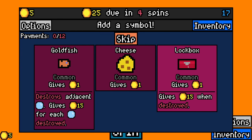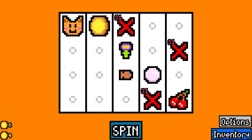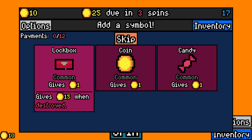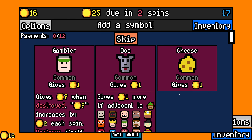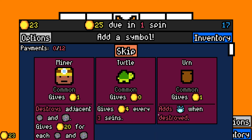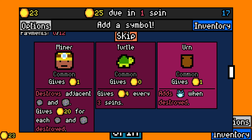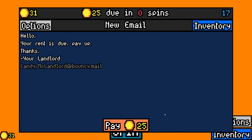Goldfish gives out so much money if we get bubbles, so let's find some bubbles. I'll take a candy, and we can also take toddler. Cheese for a potential mouse, maybe, or a gambler — the earlier you get a gambler the better. What now? There's no synergy so far.